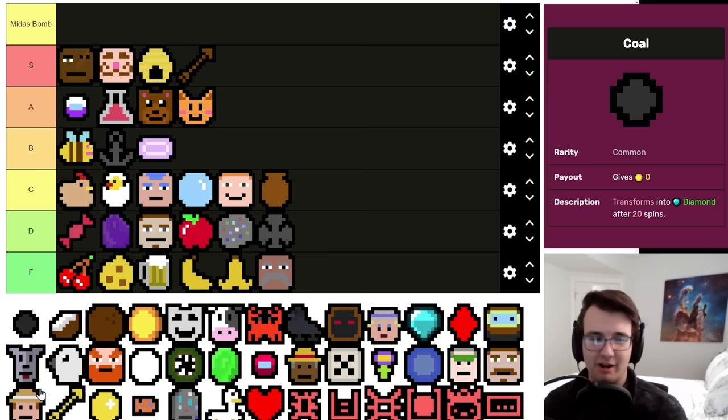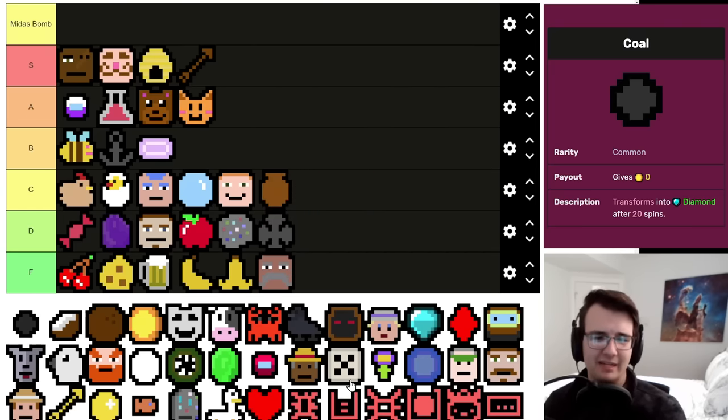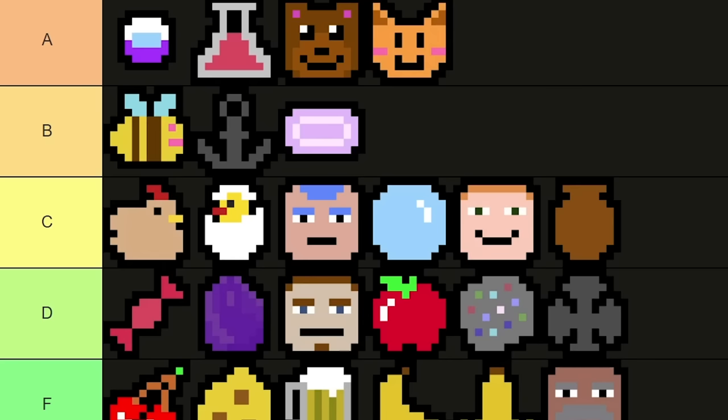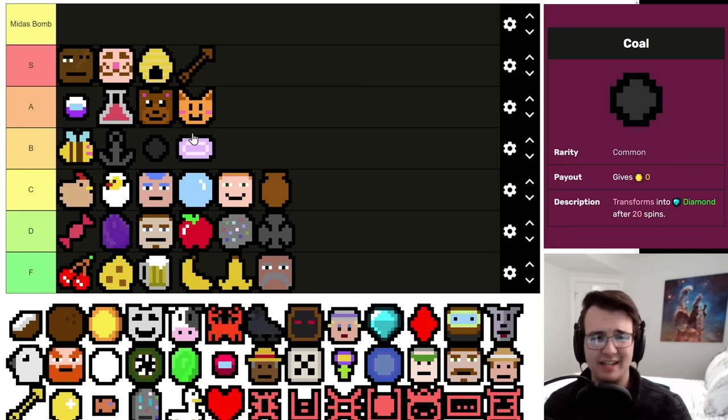Coal is a good early game symbol if you're already reasonably ahead of your rent payments — obviously don't take this if you're pinching every penny. The fact that it grows into a Diamond as a common is great. In the 20 spins it takes to grow you do lose out on some money from opportunity cost, but the Diamond pays off quickly. Smart play, taking Coal early enough to replace an empty with no opportunity cost, puts it into B tier — a really good way to transition from a strong early game to a strong mid game.